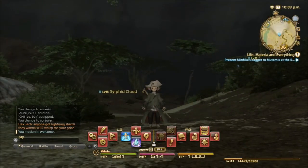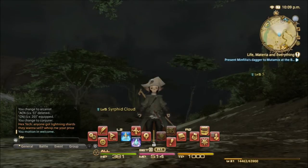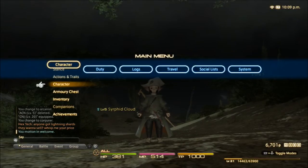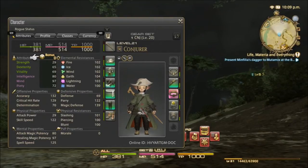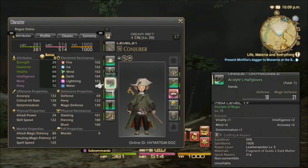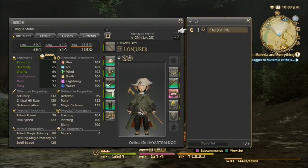So right away we're gonna hit Start and go to Character, and from here at the top left-hand corner — actually it'll be in the middle — you see the Gear Set List. I'm gonna press X on it, and right away I already have my Conjurer level 20.